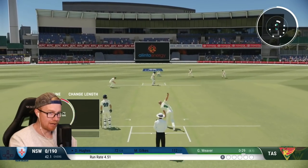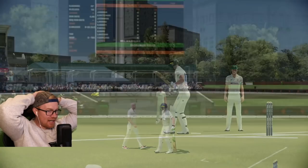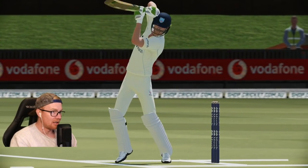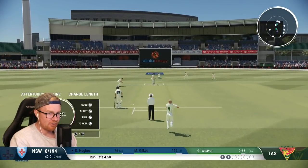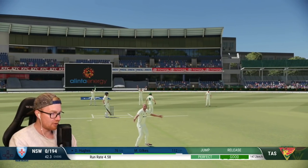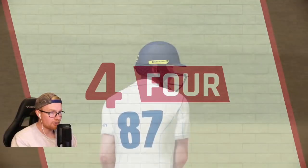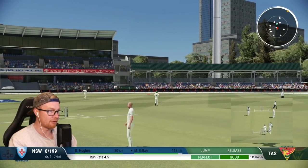Taking out gully, putting him at short leg just in case the ones that jag back in go a little bat-pad. That would have gone between slip and gully surely — why is it all of a sudden I take the man out and they hit it through there? That's stiff. Oh catch! Back — what — I'm going up. I can't believe the shit shots in first class cricket. He can do that — he's been doing it all day!